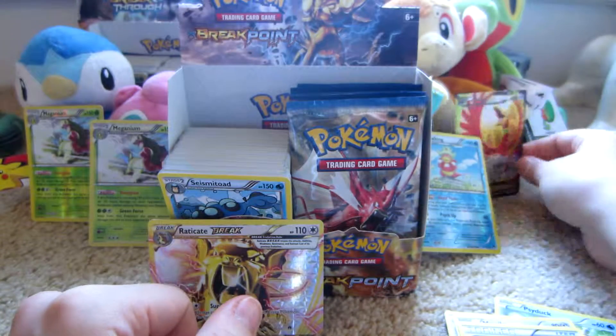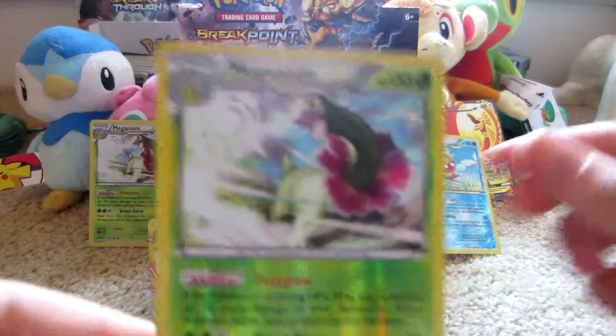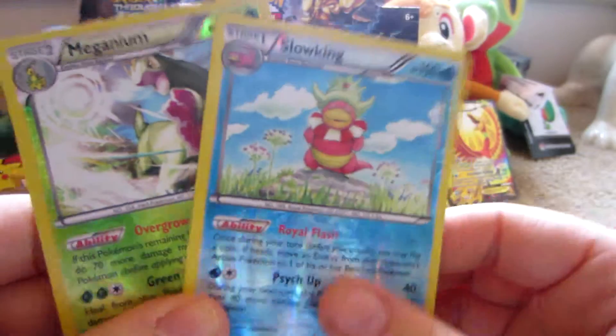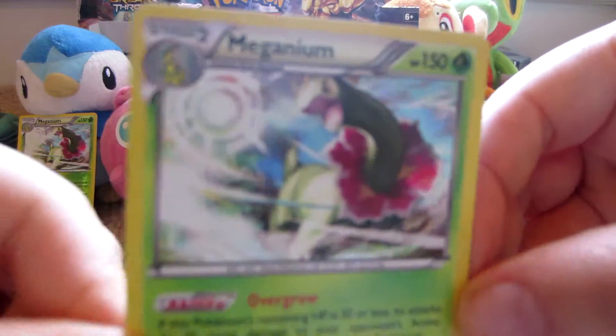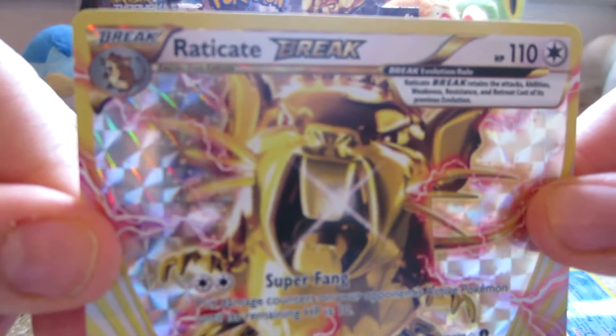So that part wasn't too bad — it was actually pretty good. We got a Meganium and Slowking Reverse Hollow Rares. We got the Meganium Hollow, a Raticate Break, and a Ho-Oh EX Full Art.